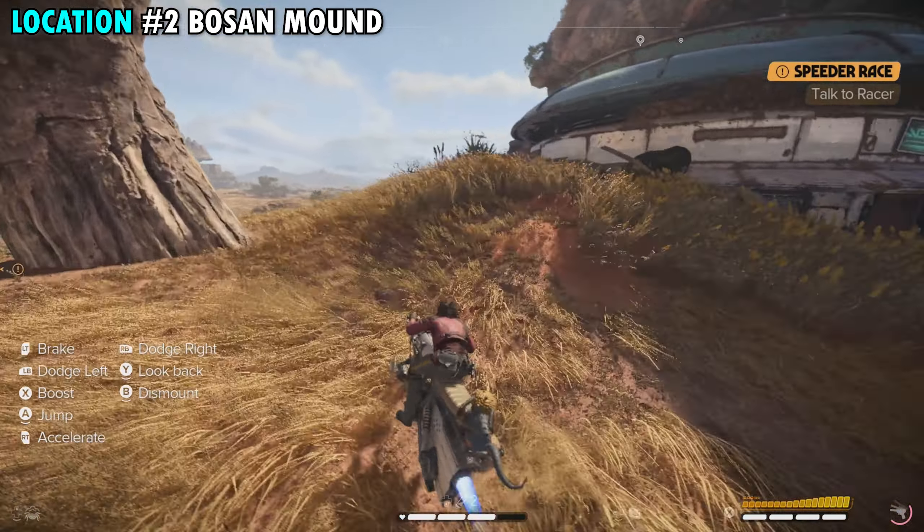All we're going to do is follow the main path all the way around the back right side. Just continue to follow this — you'll see the dust in the back. Run through that and back here will be one single crate. You'll need to override the lock to open it up, but once you do so you'll be able to get the second treasure.